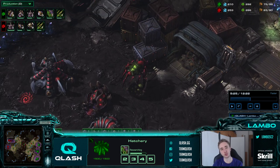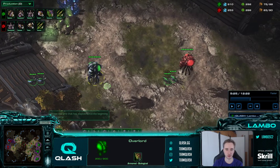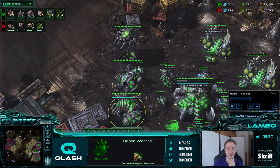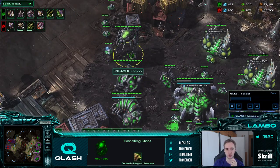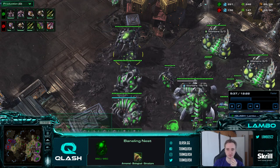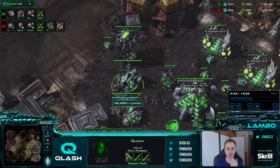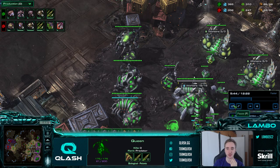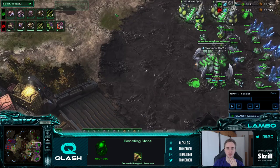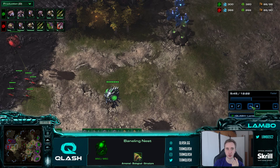I scouted this gas timing which is pretty normal. This could still absolutely be muta so overlord speed is very important to scout with the first overseer. Even though there's a roach warren, very often muta players still do this exact setup. I would also suggest for everyone to use this wall-off on every map where you can wall without a creep trigger. It's very important to have exactly one space here for the queen to block scouting and also against assaults - very often you can just put one queen here and focus all your attention around this area.